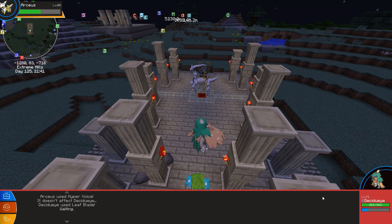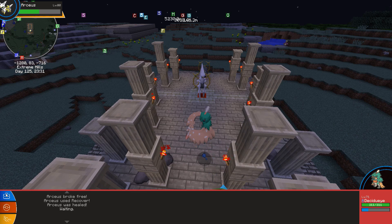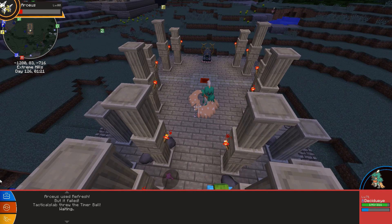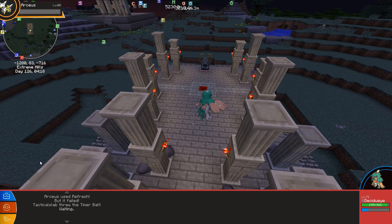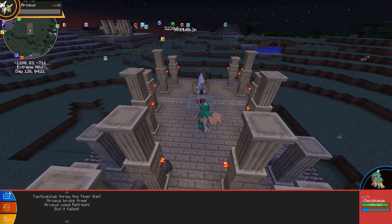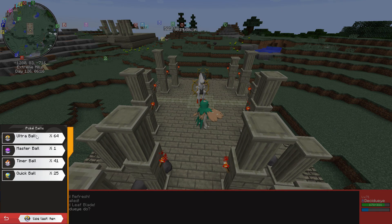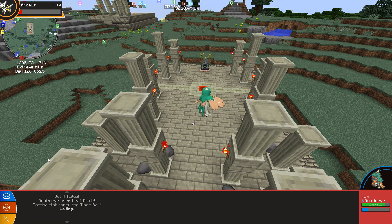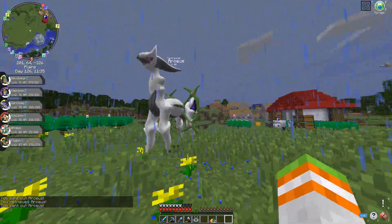I summoned the god of all Pokemon — Arceus. He had a pretty cool entrance appearing from the ground and instantly challenged me. The battle felt a bit awkward because all of his moves didn't affect my Decidueye because he was part ghost type. I used Leaf Blade to lower his HP to red. He had the move Recover which brought his HP back to half, but my Decidueye would just bring it back down. After being in this battle from night to day, I switched to throwing Timer Balls since the catch rate was extremely high — and after a couple of throws I finally caught Arceus. I rode him too.